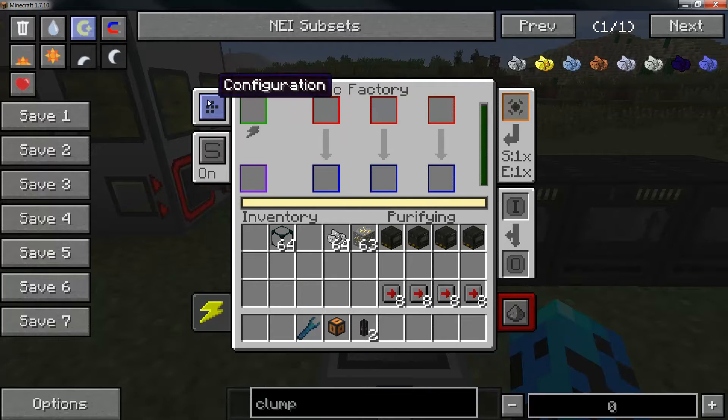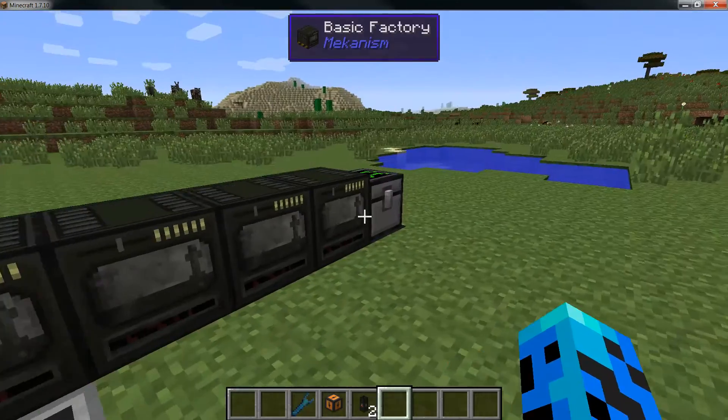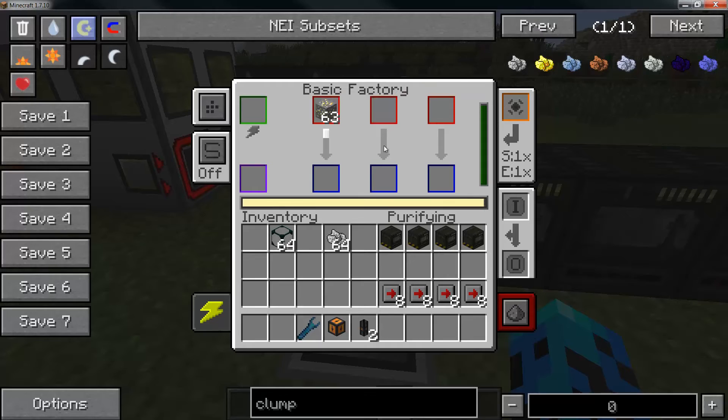Same configuration tab on all these machines - I've already preset them to make this video go quicker. Auto-eject is on, so they're inputting and handing off to the right side to the next following machine all the way down to the chest, which is empty right now. You can see our oxygen buffer bar holding 600 oxygen. I'm going to turn this off just to show you - going ahead and putting in our gold ore to the factory slot.